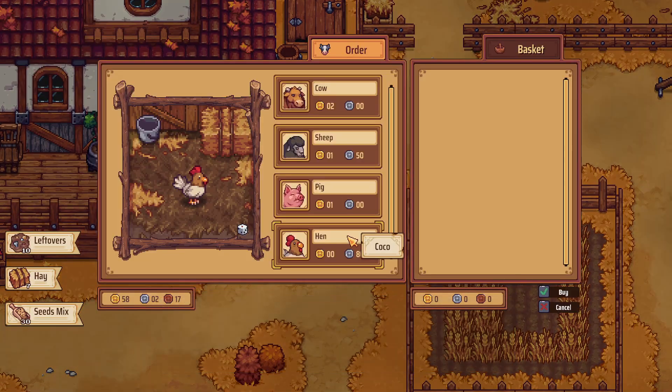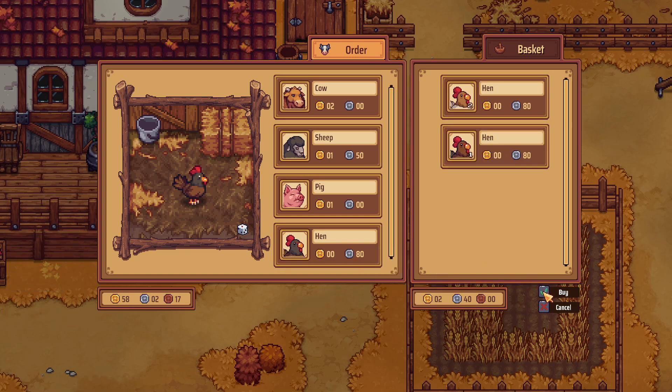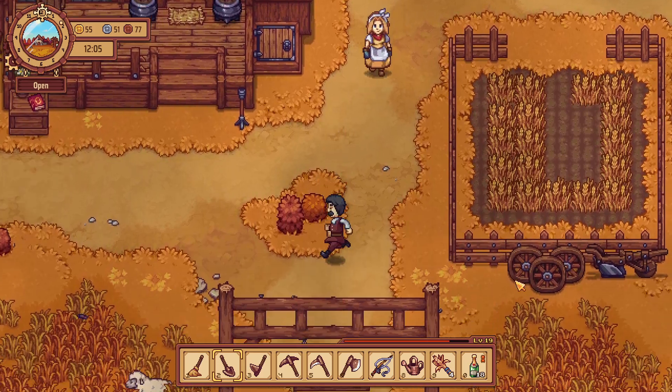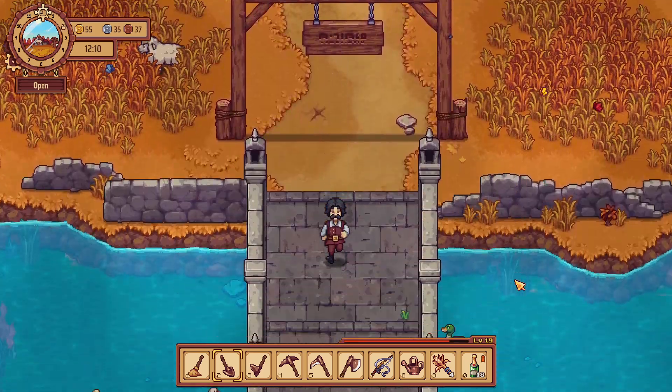I do want to buy animals. Can you sell me three of your finest chickens? Three — I think three is a good number. Okay, we got three of the finest chickens.